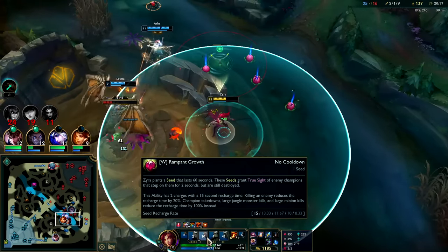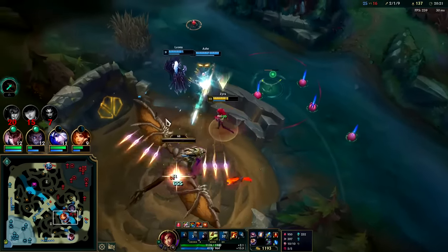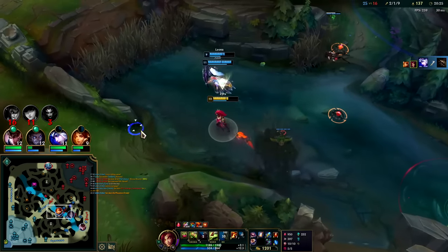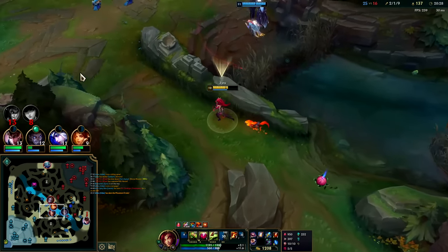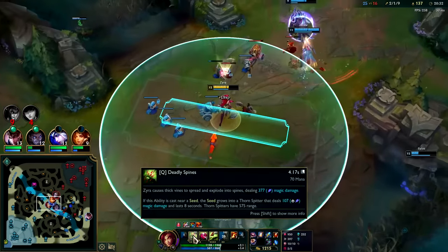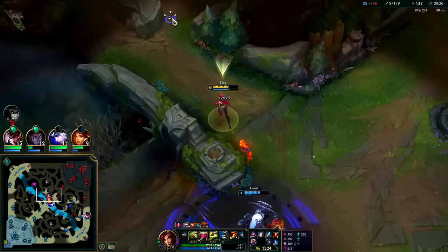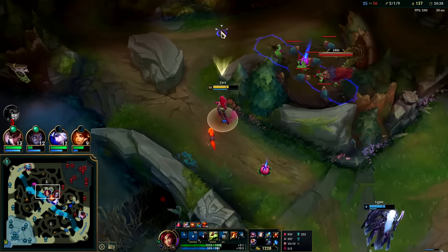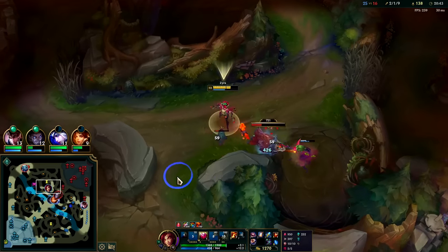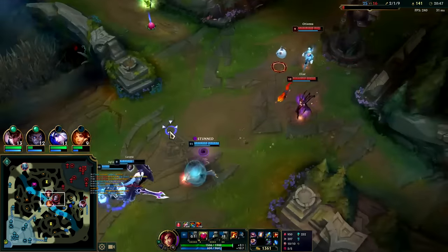For AD carries that outrange your plants it's kind of a direct counter to Zyra, because most ADCs are around 550 range - whether it's a Jinx or a Kai'Sa, or a Sivir at 500, or Kalista at 525. Your Q plants outrange those at 575, but Ashe and Caitlyn both outrange my plants. They can hit your plants and your plants can't hit them back. That's something to think about when picking Zyra - does the enemy ADC outrange your plants?